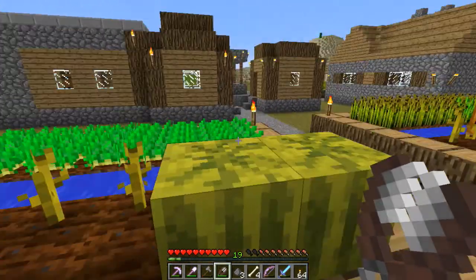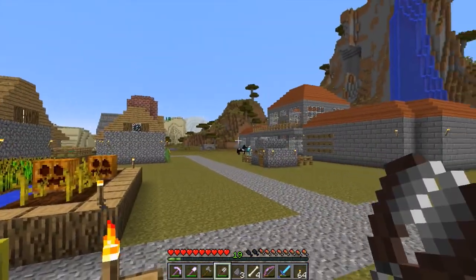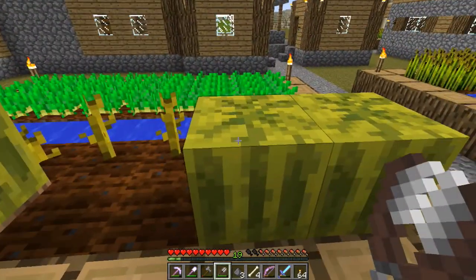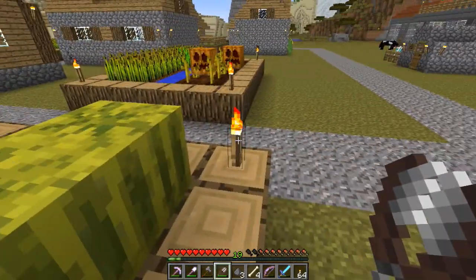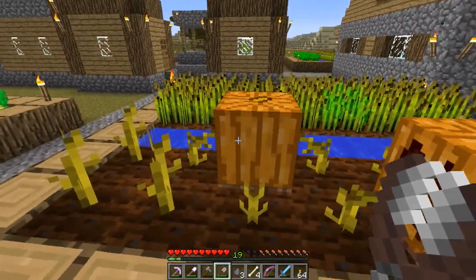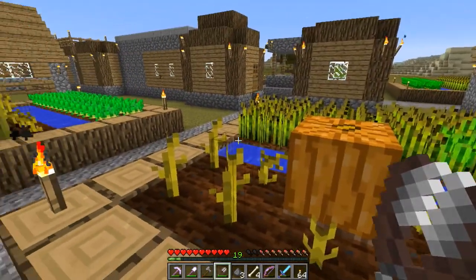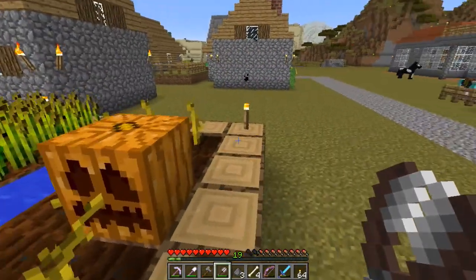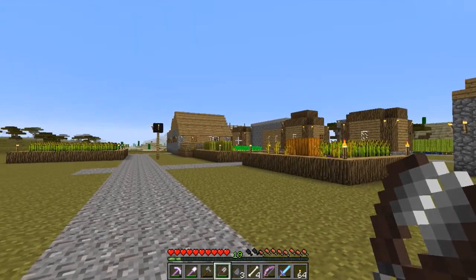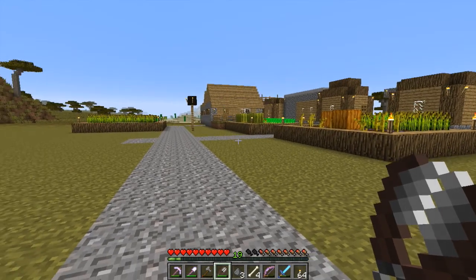I've done a little bit of exploring. I had to go to the jungle to get cocoa beans so I can make brown wool for my sheep, and I picked up some melons while I was there. I also went to a spruce forest for some dark oak and spruce, and grabbed some pumpkins along the way, so I've got my pumpkins going.